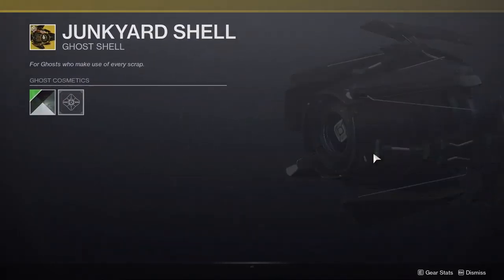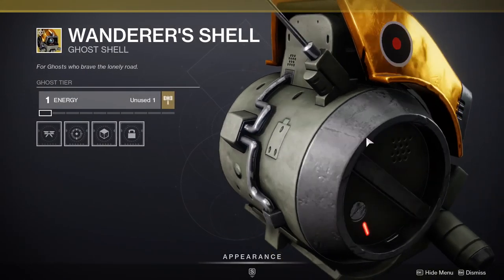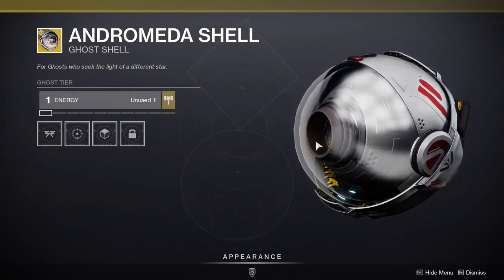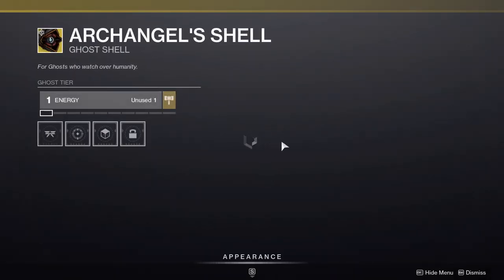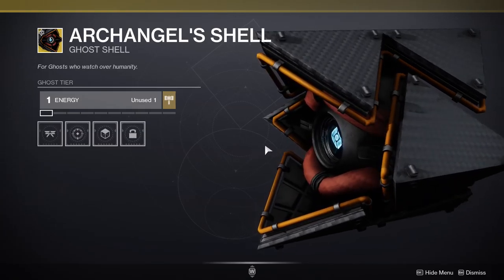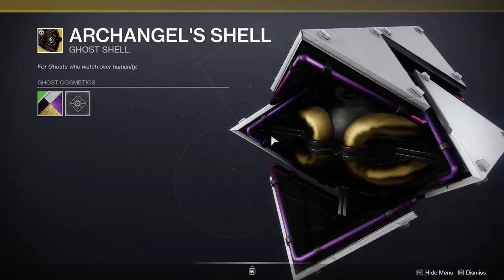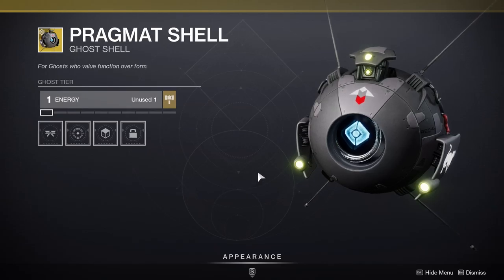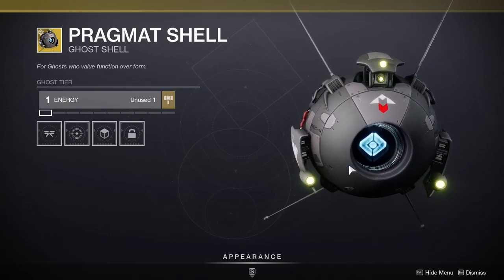Wanderer's Shell - I hate that. Andromeda Shell - it's a little ghost inside something, that's pretty cool. Archangel Shell - it's a Warmind-inspired shell. Pragmat Shell - this looks pretty cool, I think I gotta mess with this, it looks cool.